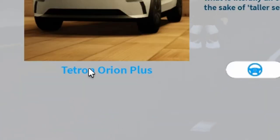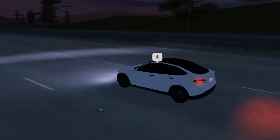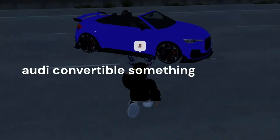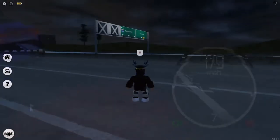We've got another Tesla — a plus version — so this is going to be faster, hopefully. It has a little wing at the end. This one is 142 miles per hour. Now we have an Audi convertible, and it is 180 miles per hour.